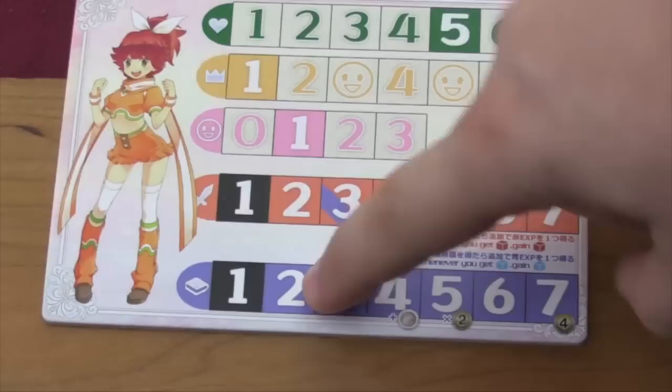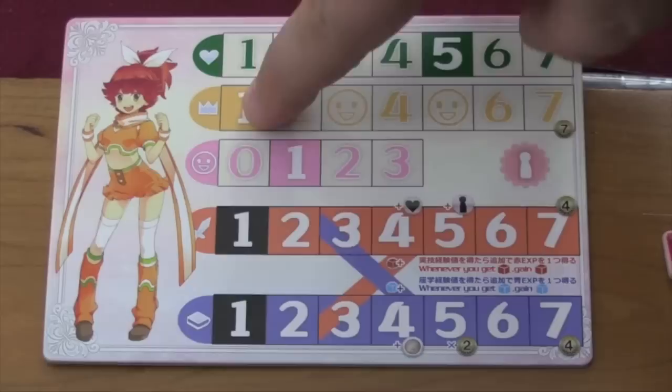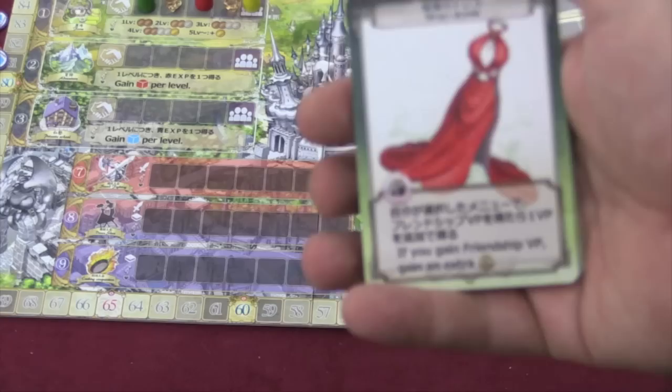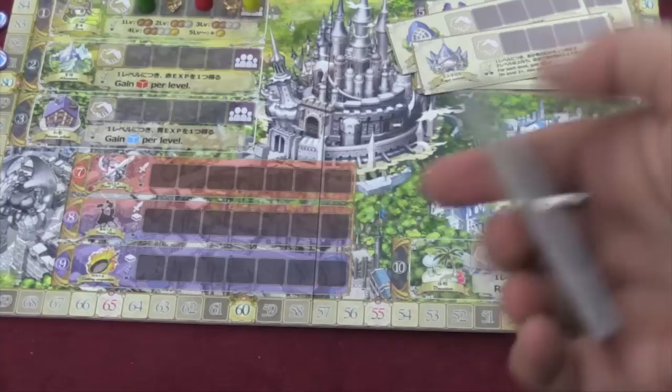Between turns, players have some things they can do. They can increase their stats by turning in a certain number of those red and blue cubes - to go from one to two I need two blue cubes, then three blue cubes to go to the next level, then four, and so on. You can also turn in any two cubes to increase your esteem, and when your esteem hits certain levels, your heroism goes up too. Tournaments are where a good chunk of your points come from, but you also get points from different places on the board and from cards. When you win tournaments, you have a chance to win items that give special abilities or have one-time uses. And if you want to throw in some randomness, you can draw an event card each turn that does something to all players. That's how you raise a princess.